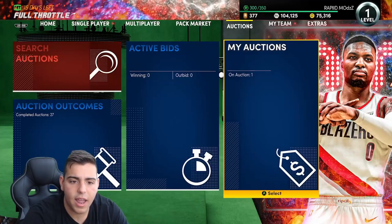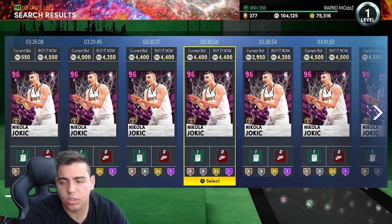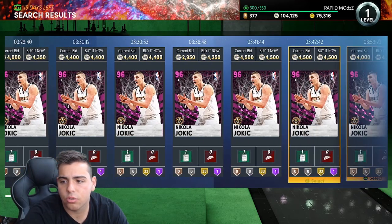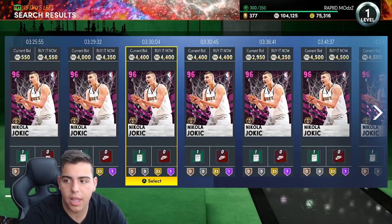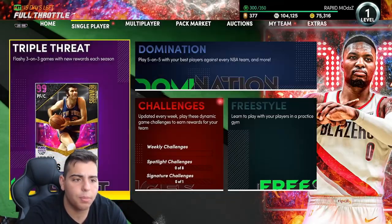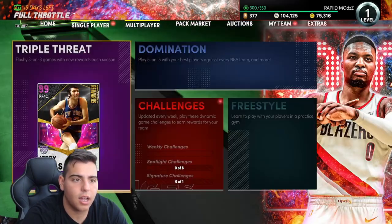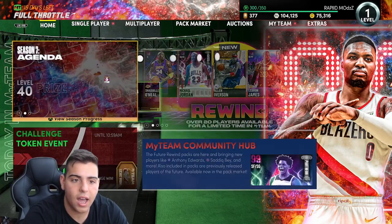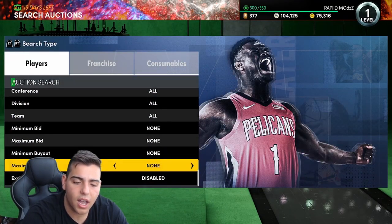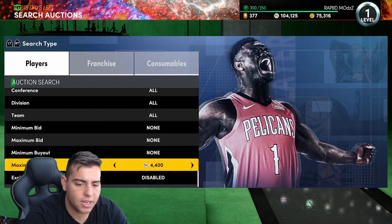I sniped out Patrick Ewing for around 14k yesterday — sniping is hot right now. Tyrese Halliburton is also one of the diamonds I told you guys to snipe. Just sit on the pink diamond filter continuously — this is how you're going to make the most MT. Bit sniping is also key. Scrolling through you can spot snipes quickly. Also, that free Dame Lillard from Triple Threat kind of ruins the chance of getting the 2,000-card Dame Lillard opal. I'm currently 26 cards away, which is frustrating — collecting 2,000 cards for a very outdated card is ridiculous.